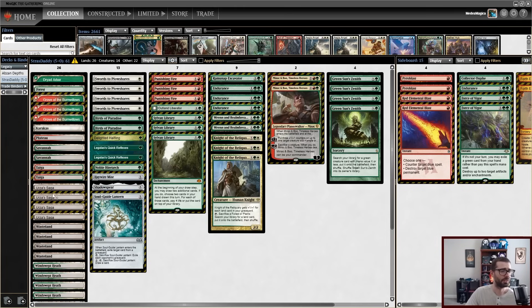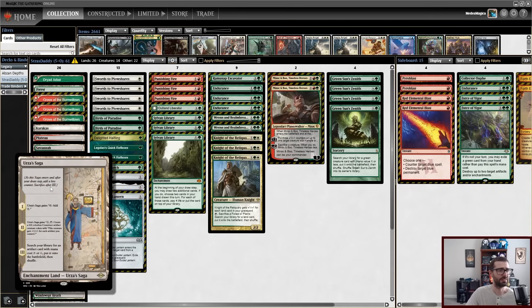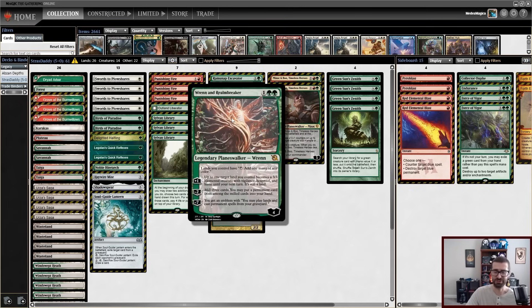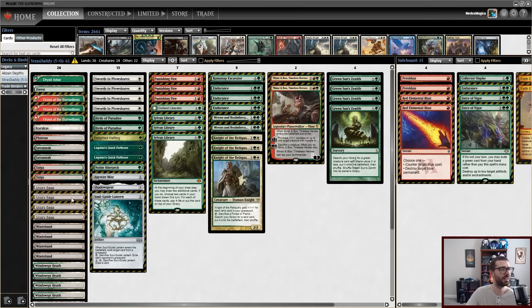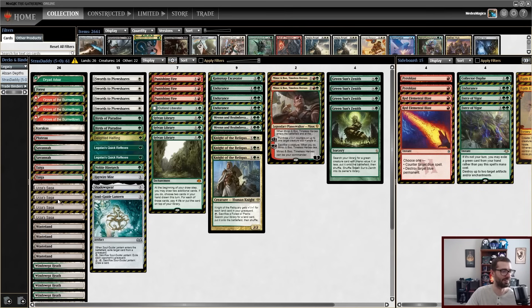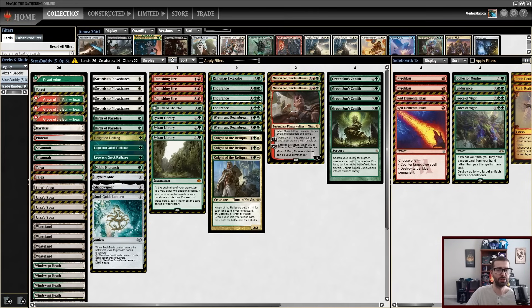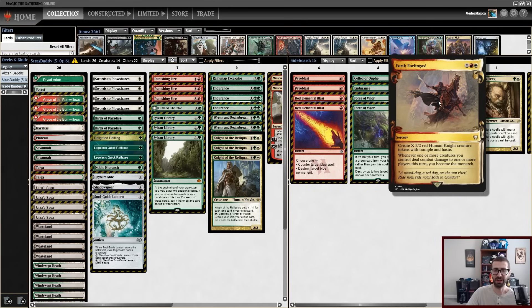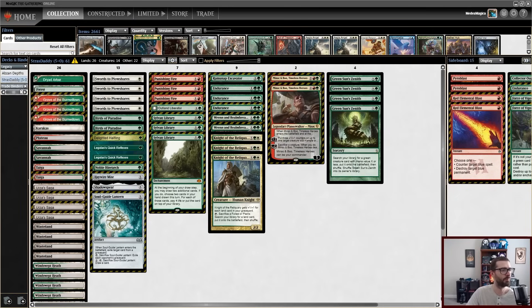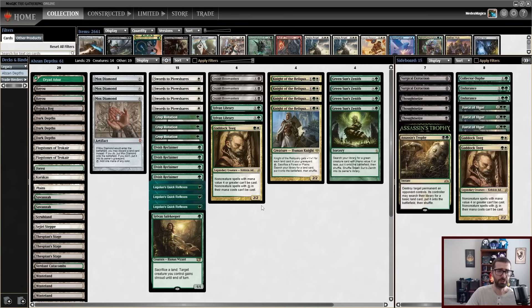I thought about playing this one today, but Urza's Saga in the mana base alongside Wasteland had me nervous, and I wasn't sure if even cards like Yavimaya were going to actually save the mana base. Although I did really like the idea of having 4th Eorlingas in a deck that looked like this one. All right, back to our primary decklist here.